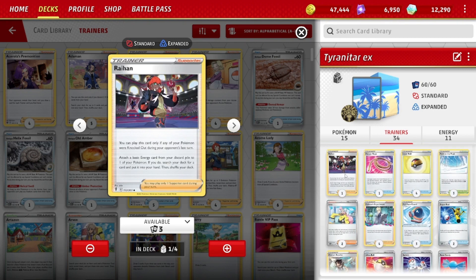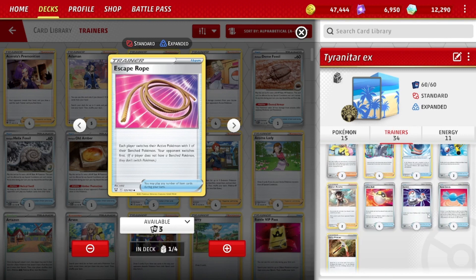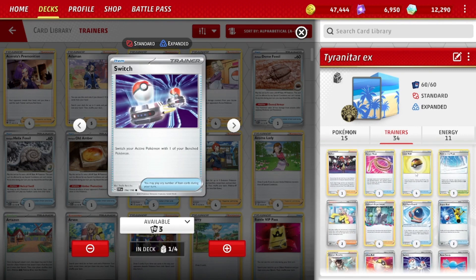One Raihan — for the 2-energy attacker, if your Pokemon was knocked out last turn, accelerate an energy from the discard pile to your Pokemon and search your deck for any one card. Very useful. One Escape Rope, one Switch — that's kind of the default for switching options in most decks, and it works here.